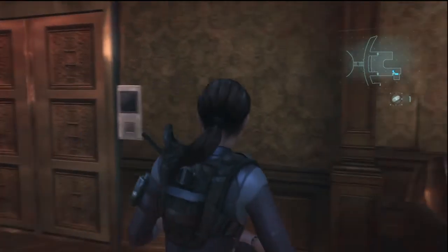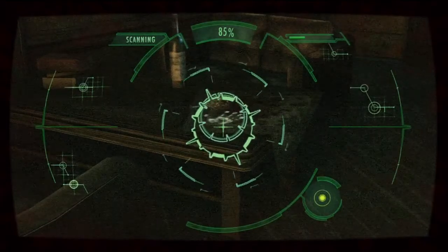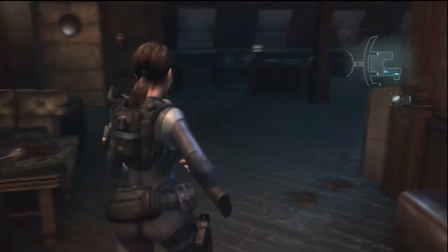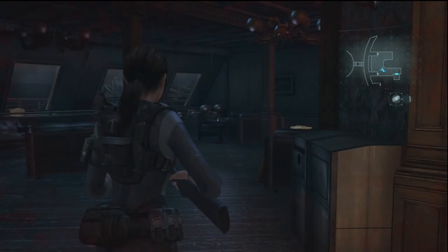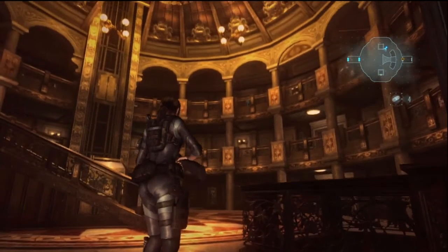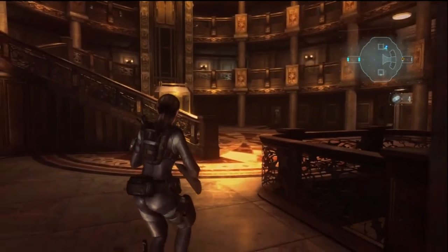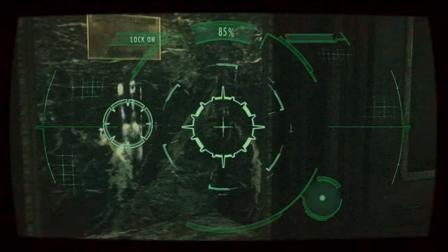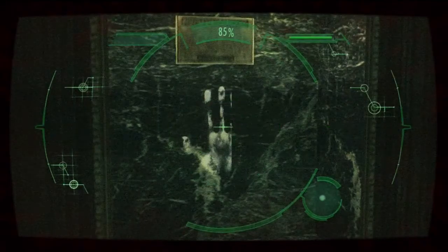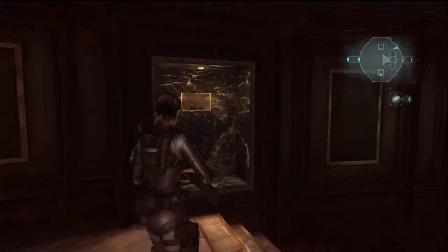We are still with Jill. We just came through that door and right here on this table — this is pretty soon after that battle, we are up toward the top of the deck — is our next handprint. Now we are in the main grand area and downstairs behind the staircase on this left glass is going to be our next handprint.